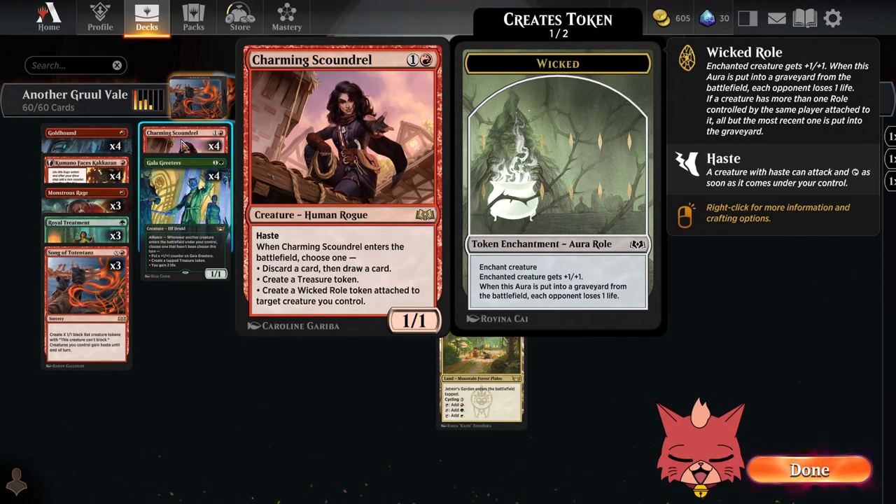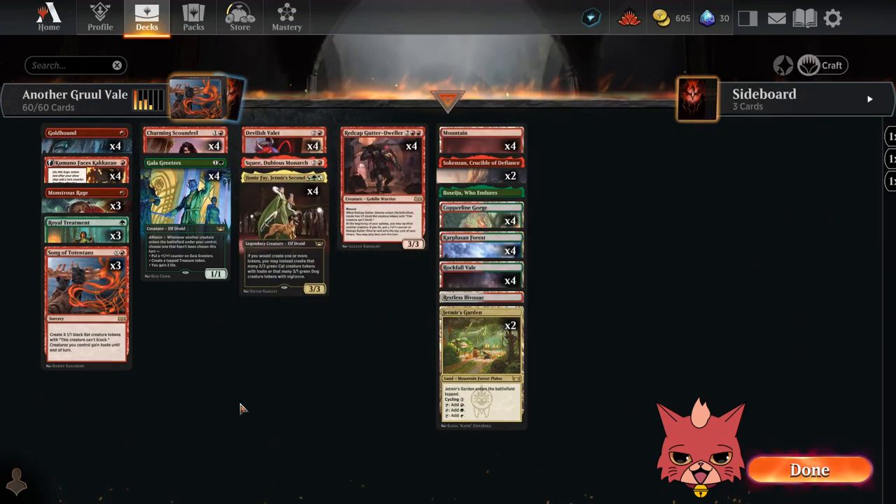Charming Scoundrel is a two mana 1/1 with rogue and haste, and one of its ETB abilities you get to choose: discard a card and draw a card; create a treasure token (which could be really good in here); or create a Wicked Role token attached to a target creature you control. That Wicked Role is a token aura — enchanted creature gets +1/+1, and when this aura is put into a graveyard from the battlefield, each opponent loses one life. The Wicked Roles are actually really solid. That's all the new cards — let's go over the old stuff.